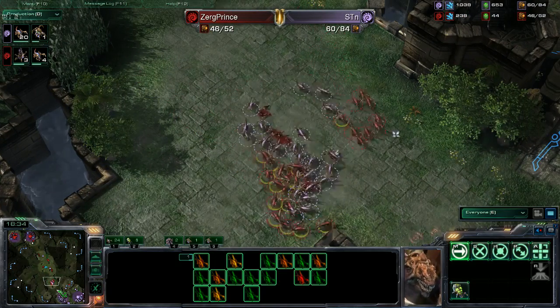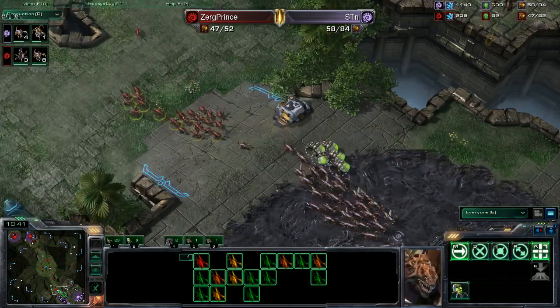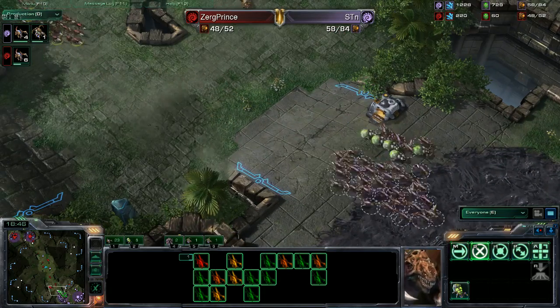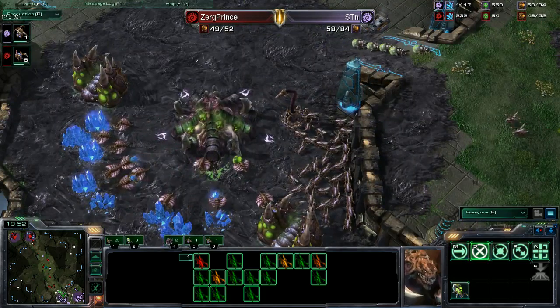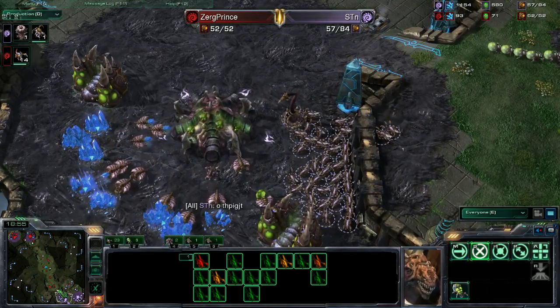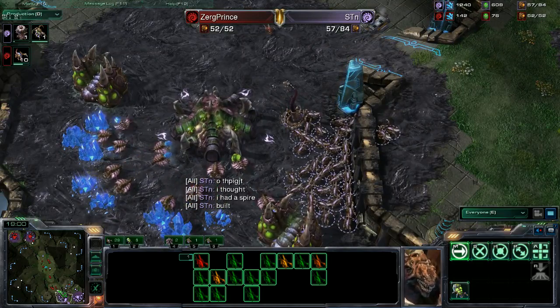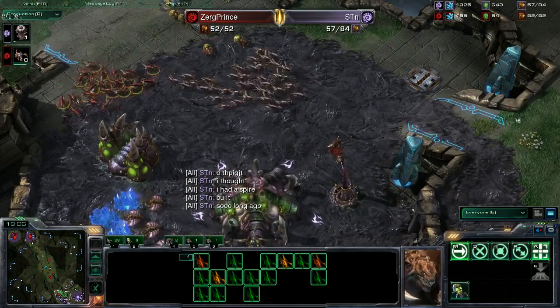Another engagement — if someone just had plus-one carapace or plus-one ground attack the game would be over by now, but STN just refuses to play well. A spire — thankfully. I thought he had built a spire already.